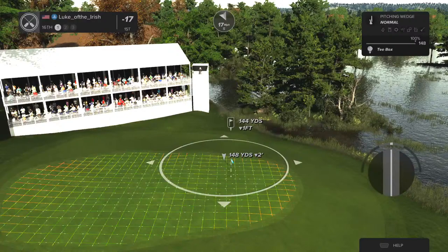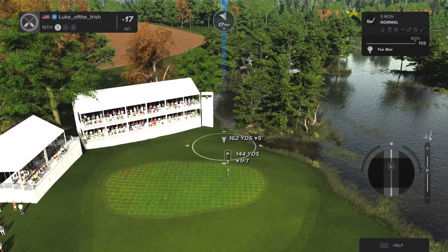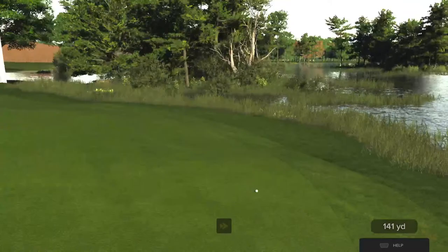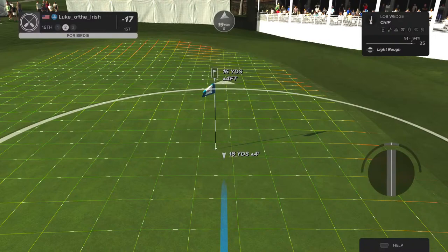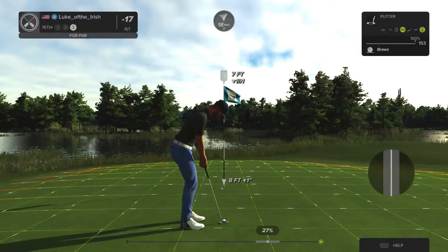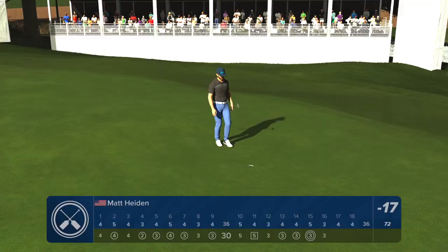Here we go on hole number 16. This approach is leaning a bit to the right — careful on this one, we're in the rough. And this will save your par. Looking pretty good — nicely done. After that hole, you stand at 17 under par.